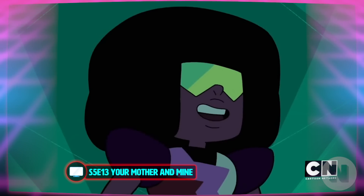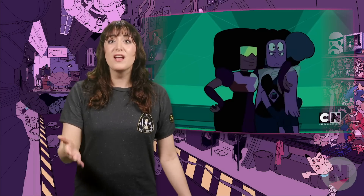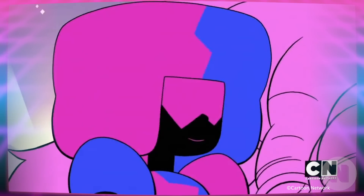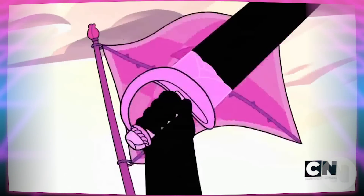Steven comes back and introduces Garnet to the Off-Colors. She comes on a little too strong and makes the Off-Colors feel pretty off-put, because they've never heard a compliment before. Garnet lets the Off-Colors know that they're special, rare, and worthy, and tells them the story of Rose Quartz — 'She was our leader, and Earth was our precious home, and those who fought to save it became known as the Crystal Gems.'